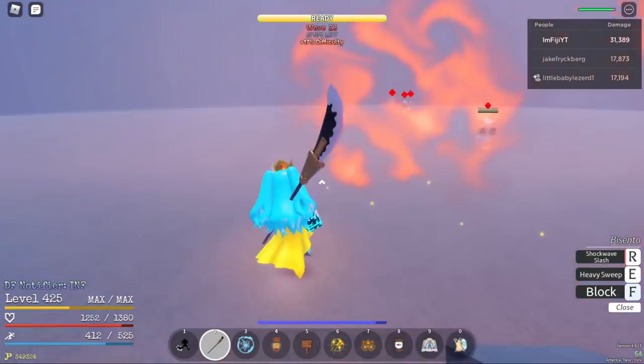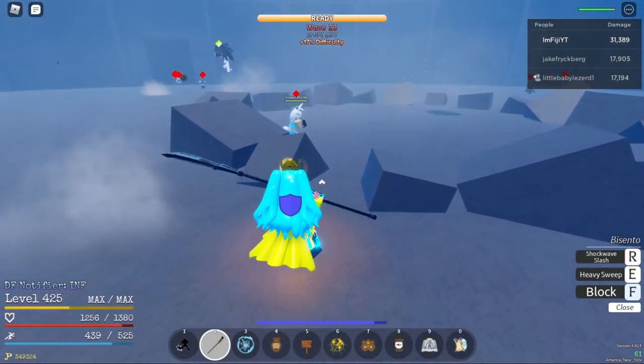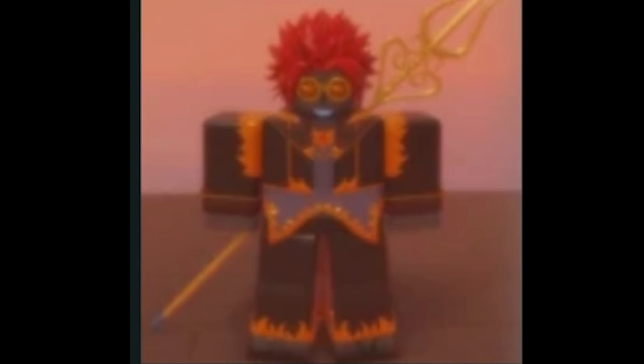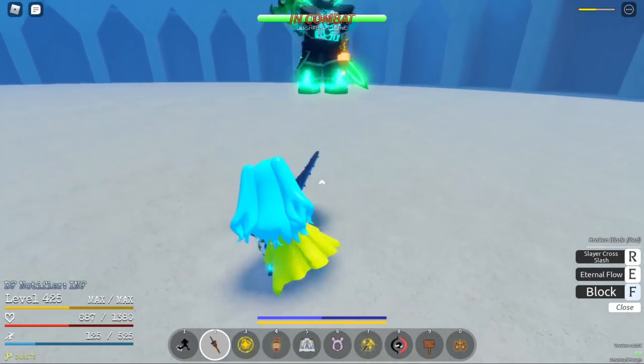Flamescarp, can be obtained by defeating the Mera boss, plus 15 reduced burn damage. Lantern of Hope, can be obtained by defeating the Pika boss, plus 0.5 HP regen. Kingdom Guard Outfit, can be obtained by defeating Kingdom Guards at the Desert Kingdom, plus 65 HP.